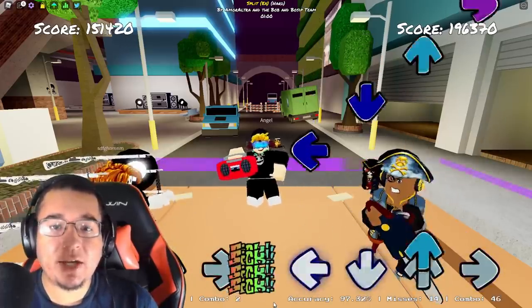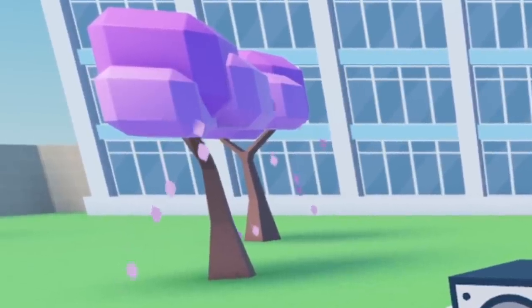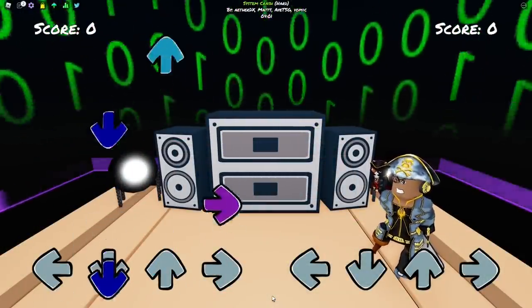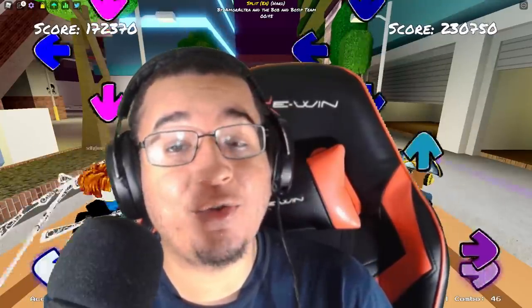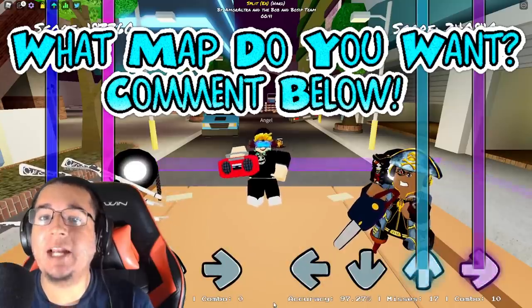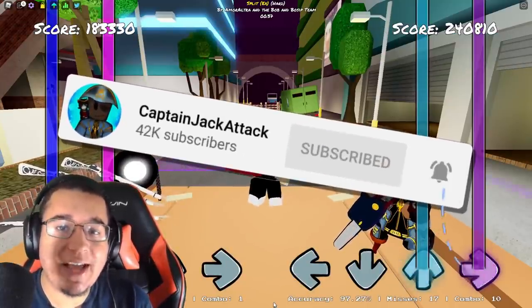We could always see animated backgrounds — like leaves falling down from the Senpai background, or numbers changing from the VS Cyrix background — but how about animated characters that actually interact with you while you're playing the game? I feel like that would be pretty insane. What do you guys think? Which map backgrounds do you want to see added into Funky Friday? Let me know in the comments, like, subscribe, use starcode ATTACK, and we'll see you later!